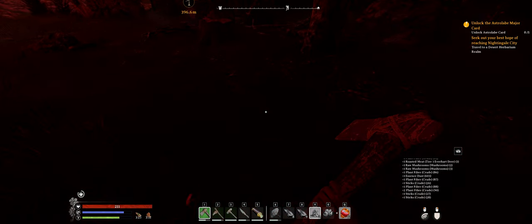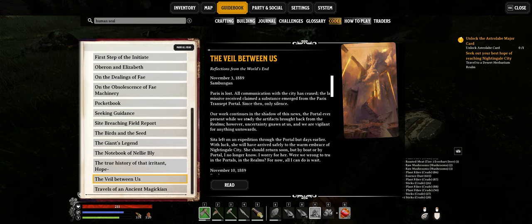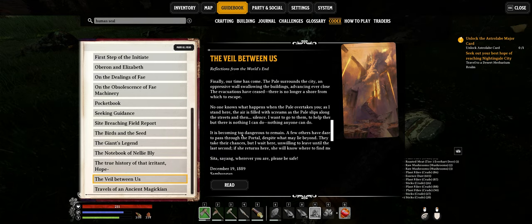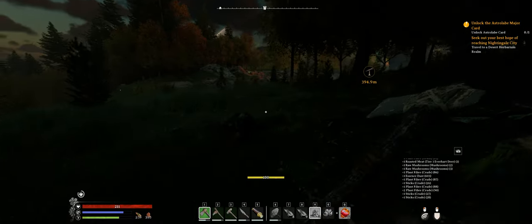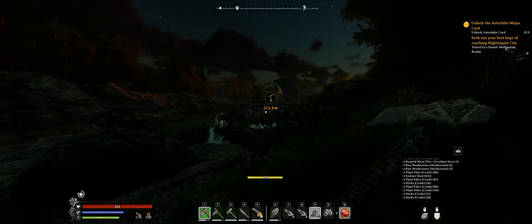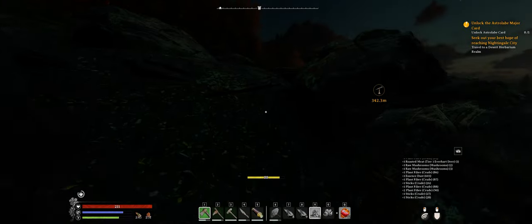I want to look at our lore entries — The Veil Between Us, Paris is Lost. I thought we had already read some of these. We must have missed that one — it was earlier in the series we were reading. Oh it's nighttime. Oh, there's the astrolabe over there. We're going to let those pigs live, we've got things to do. We're just going to get across this lake.